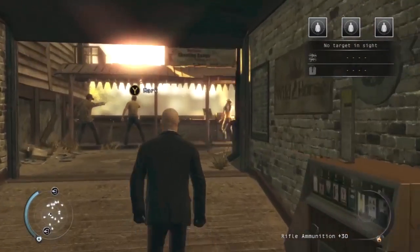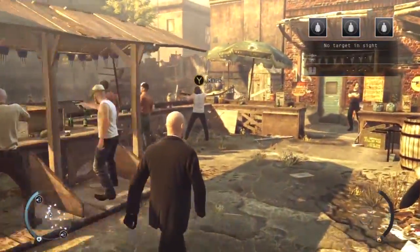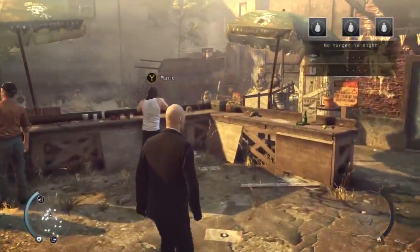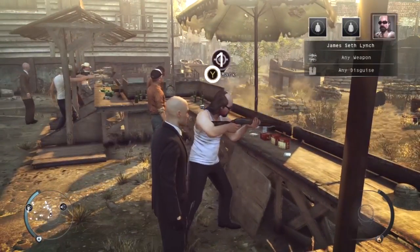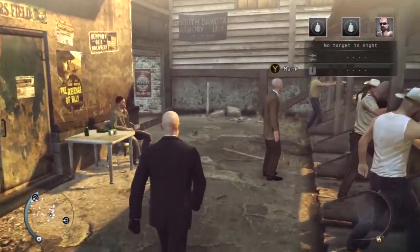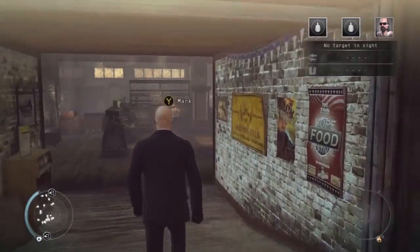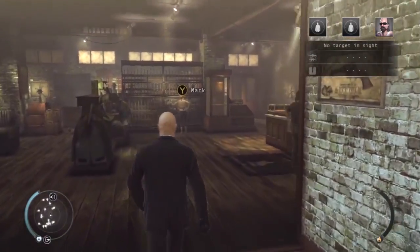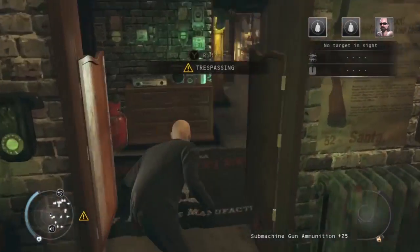I've played through this a few times already to get the lay of the land, so this should be fairly quick, fairly straightforward. The person I'm marking for assassination is this guy. It's Lynch from Kane and Lynch. I figured if anyone deserves to die on this level, it's the protagonist of two abysmal third-person shooter games.